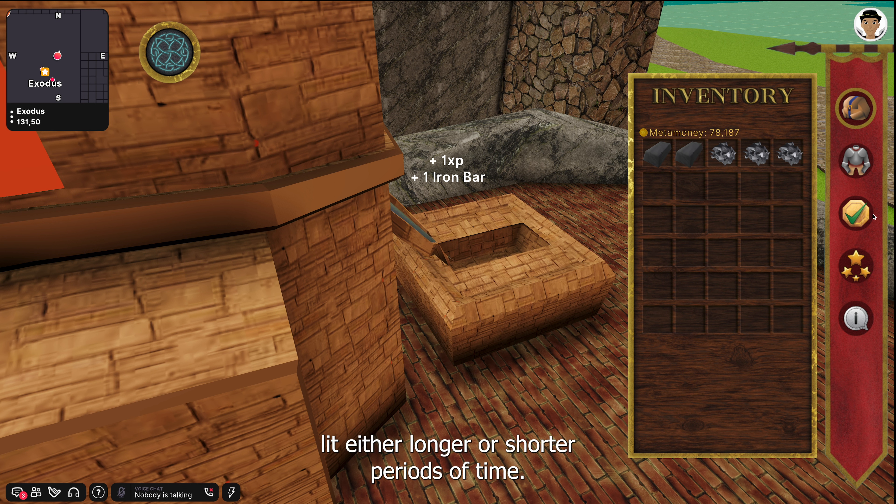Each bar has a different recipe. Some require higher levels than others. Iron bars are level one and require one ore per bar.